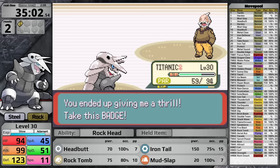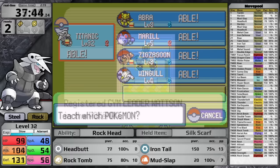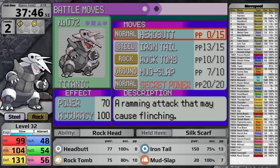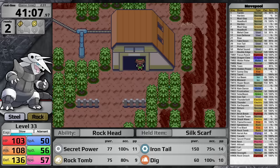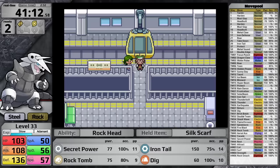With the Dynamo Badge I now get a 10% boost to my Speed stat, making it even less of a problem, and I also get the TM for Shockwave, which I'm hoping I won't need to use. On the next route, I decide to teach Secret Power over Headbutt. I think it's the better Normal-type move — on regular terrain it has a 30% chance to paralyze, which cuts the target's speed as well as their chance to move, and it is a persistent state, unlike flinches from Headbutt, which require Aggron to be moving first.